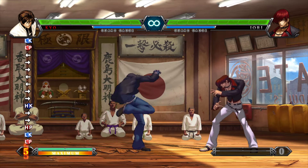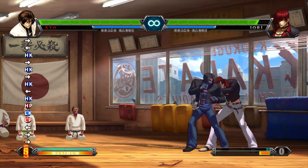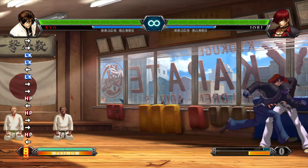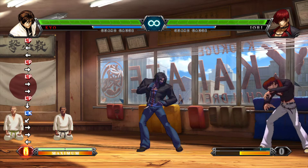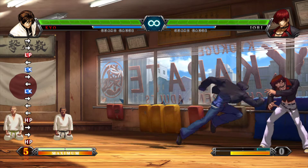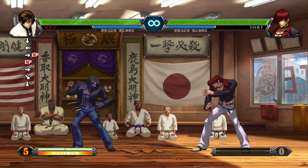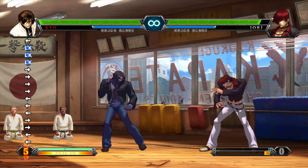When you're far away you're going to get far buttons — they're different. Stand D looks different at range. And when you're close, C is going to be different: far C versus close C. Some buttons change based on distance, so experiment with that. Figure out what your command normals are — hit select to bring up your command list and look up your specials. Kind of figure out what you like. This guy has Rekas. Just get an idea for who you like, then go from there. This game is fast — you can link a lot of buttons together.